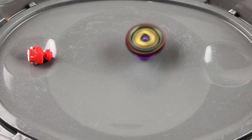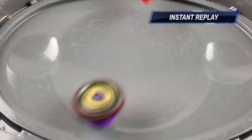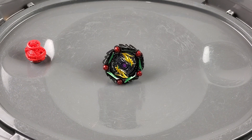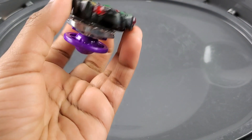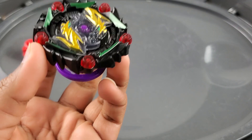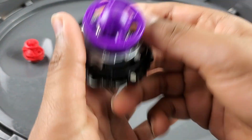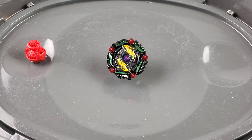That was a pretty crazy burst finish right there - a crazy burst! So it looks like with a score of 11 to 5, Curse the Tomb has taken today's win. Curse the Tomb is definitely one of the best Speedstorm beys. Wave one of Speedstorm for Hasbro was solid - there were some amazing beys in wave one and Curse the Tomb was definitely one of them. I really hope you guys enjoyed this video, thank you all so much for watching, and I'll see you all in the next one!